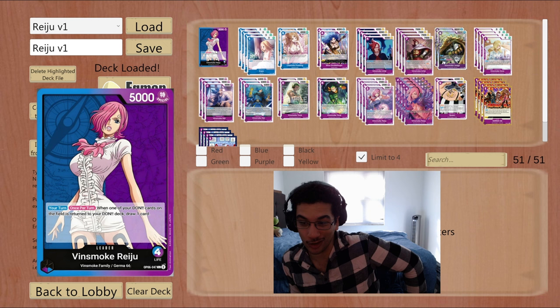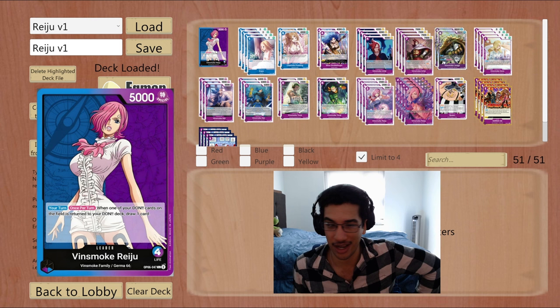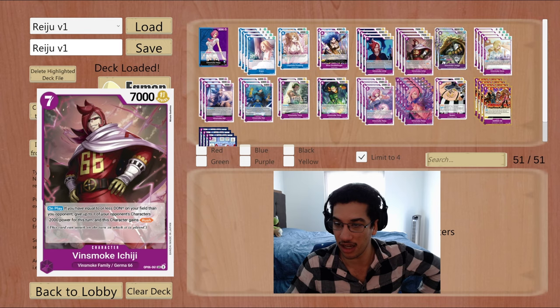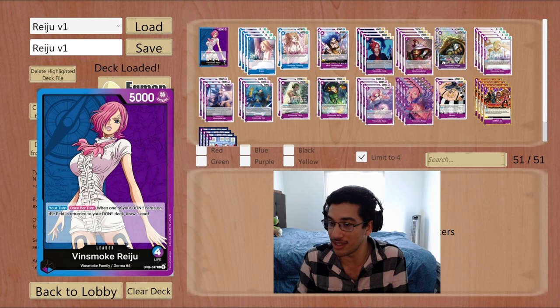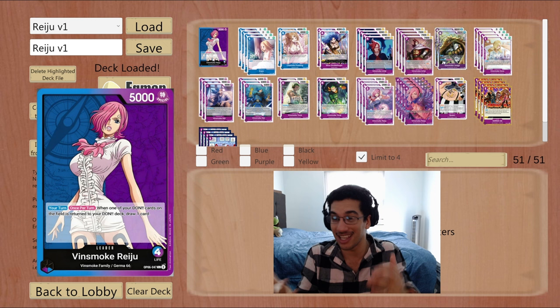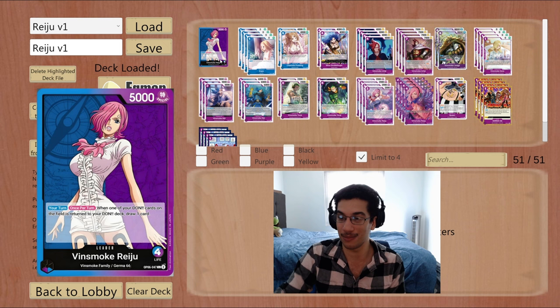Let's quickly go over what this deck can do. When one of your down cards undefeeds and returns to your deck, you draw one card. That might not seem like a lot, but almost every turn you are returning a down to your deck because a lot of your cards have a minus-one down effect. So you consistently get this one draw every single turn — it kind of feels a little bit like Uta, except Riju doesn't need you to attach a down to her. You just get this draw for free anytime you use one of your other effects.